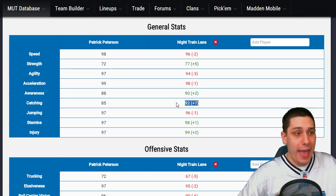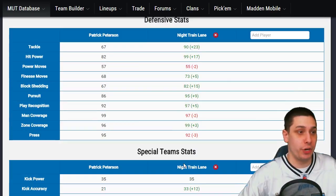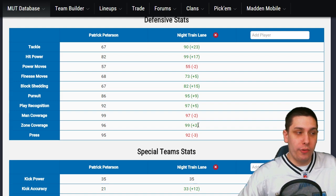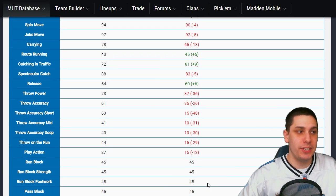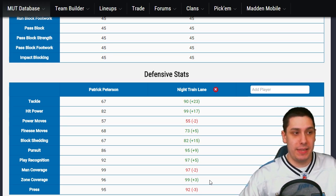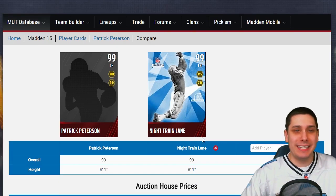Night Train Lane also has higher catching — 92 for catching versus Patrick Peterson's 85, which is still very good for a cornerback. Unfortunately, he is lower in press and man coverage, but higher in zone coverage than Patrick Peterson. Overall, I personally believe I would go with Night Train Lane — he's going to be a little lower than Peterson for returns, but he's going to get the ball in his hands more often because of higher play recognition. He's going to do great in the passing game and significantly better in the running game, which is very important in my personal opinion.